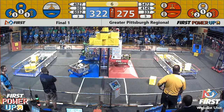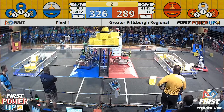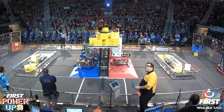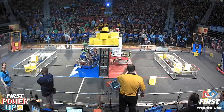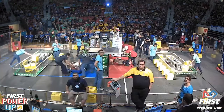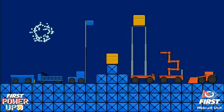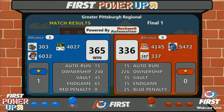With eight seconds left, will they be able to close the gap? We have two climbs — red alliance is down without the Levitate power-up, and that might cost them. They pull to within 29 points as time expires. Here are the results: it's the blue alliance taking the first match of this best-of-three, over the red alliance by a margin of 29 points.